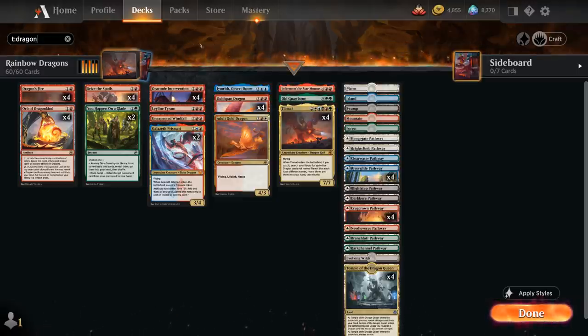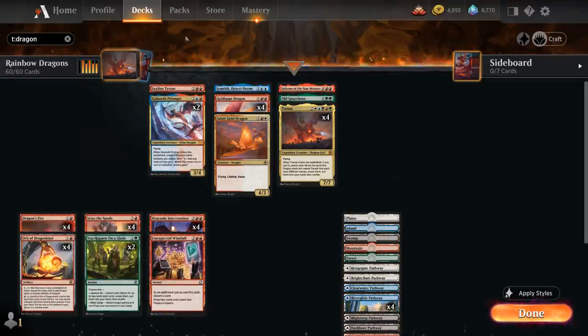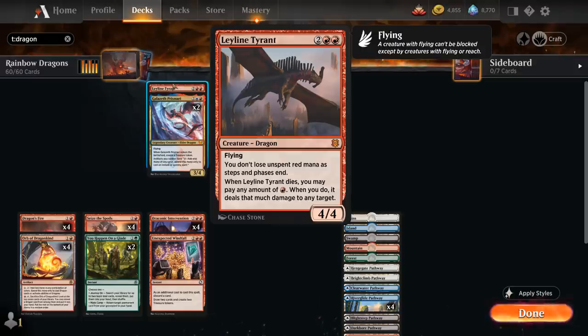Let's take a look at all the Dragons we have in our deck besides Tiamat. At 4-mana we've got a single copy of Leyline Tyrant, a 4-mana 4/4 flyer that says we don't lose unspent red mana as steps and phases end — one way to ramp into Tiamat by accumulating extra mana. And when the Leyline Tyrant dies, we may pay any amount of red mana, dealing that much damage to any target, so it's kind of like a ticking time bomb.